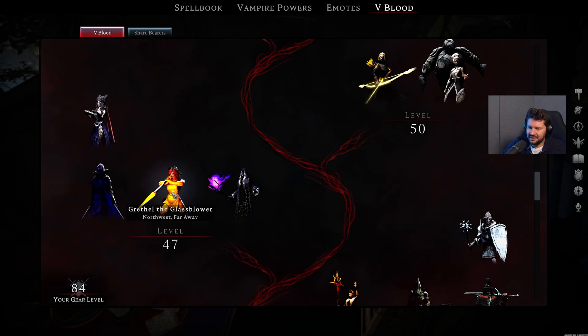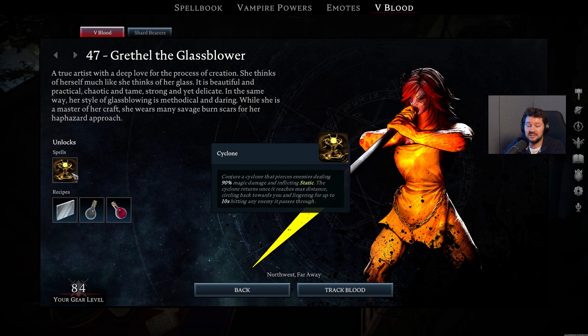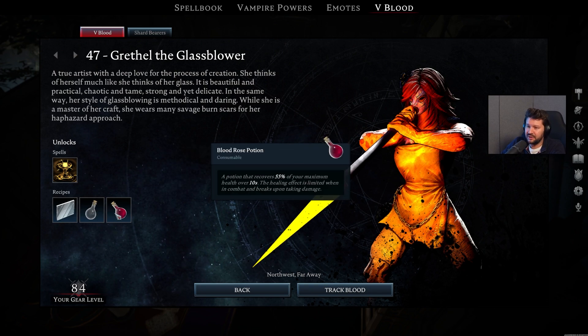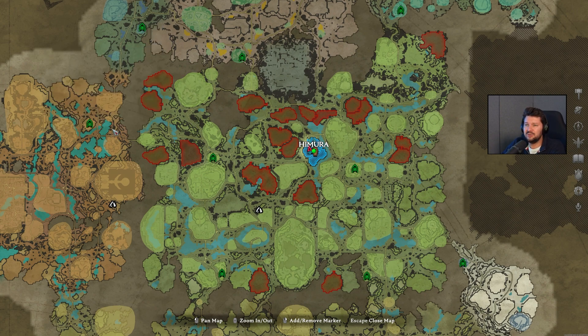Next up, we have Gretel the Glassblower, and this is one of the new bosses who unlocks the Cyclone ability — the first Storm spell you get your hands on. Also Glass as items, empty Glass bottles, and a Blood Rose potion. She can be found in the Quartz Quarry, in the very northwestern part of the map, which basically borders with the Silverlight Hills and the Gloomrot area.